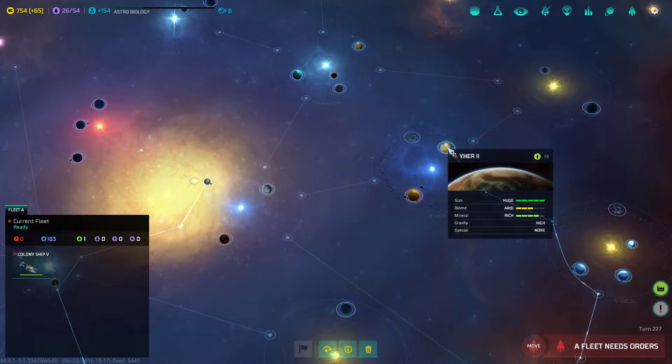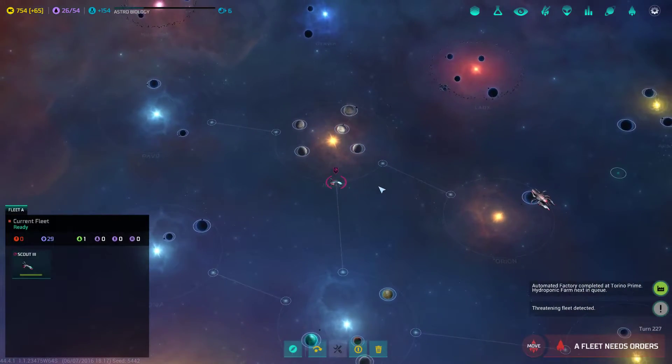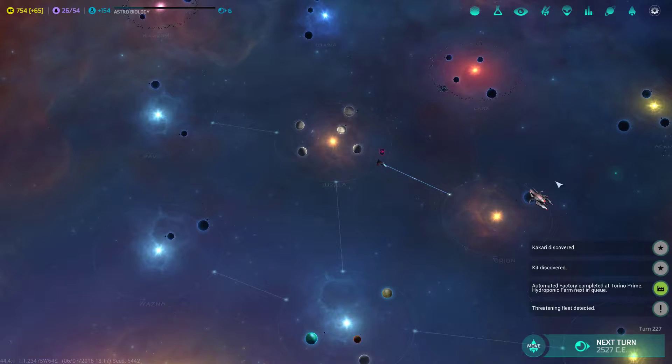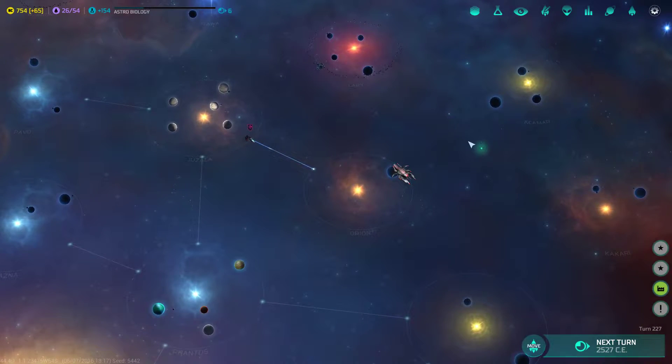Let's go ahead and colonize — looks like Yair 2 is the planet to go there, and then we'll be ready to colonize Virgil after that. I'm gonna go ahead and scout out Orion. We know that Orion is there but we haven't actually scanned the planet. There's really no point, but it'll put me in range of that anomaly at least.